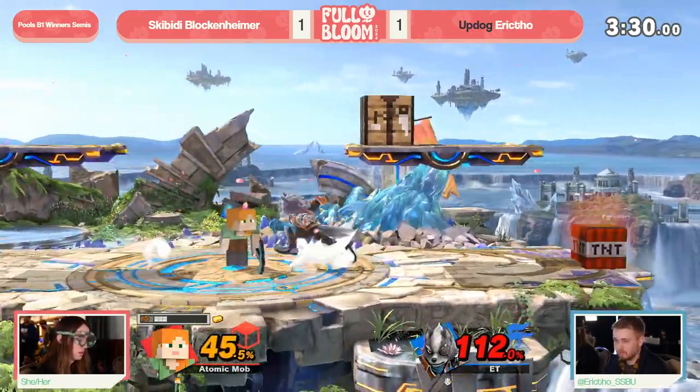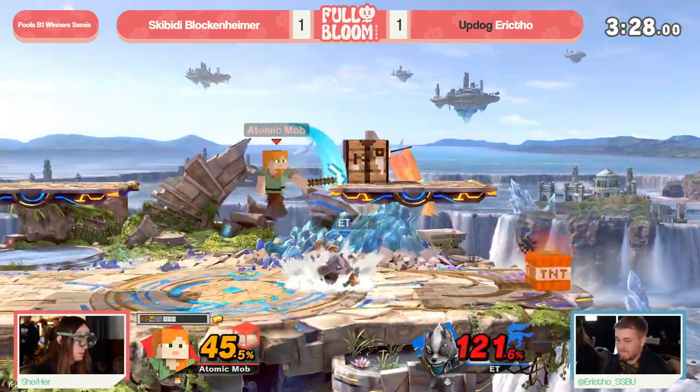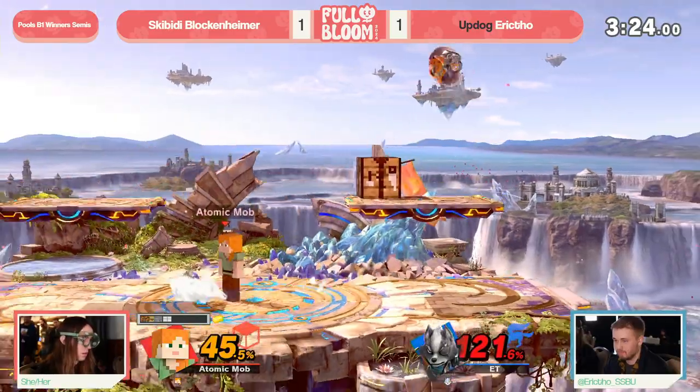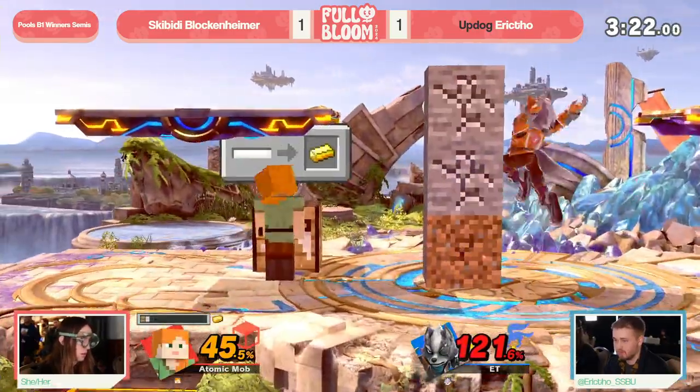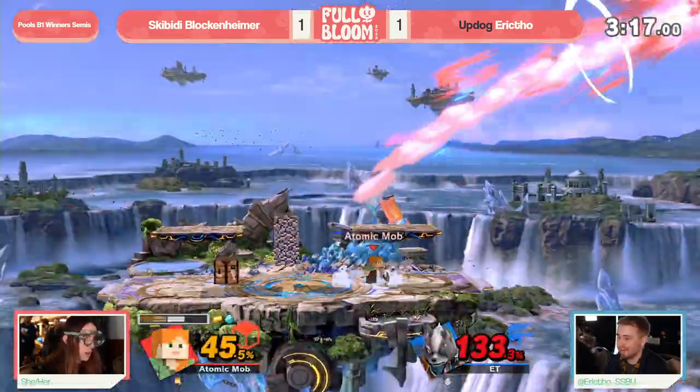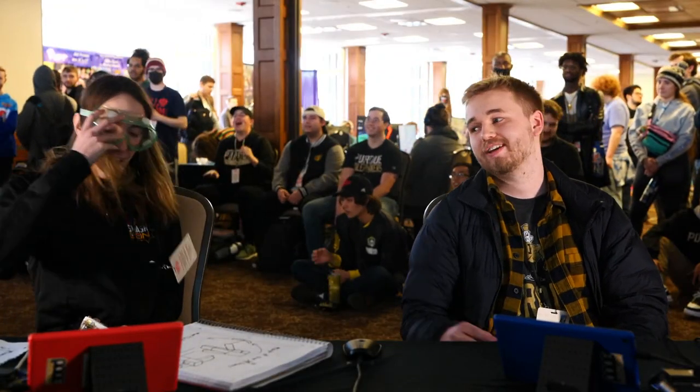Also, why didn't that TNT pressure plate go off? It's a little bit weird - we're just going to go ahead and let it rock. It's going to be a great break for Eric, but Eric at 121% gets caught by the back air. And it is juicy enough.